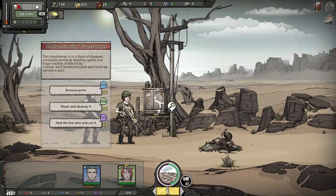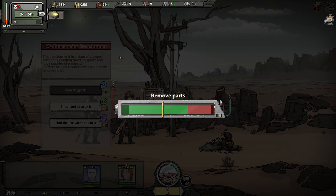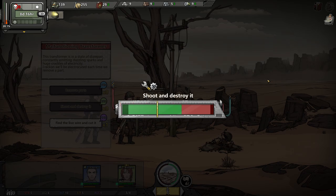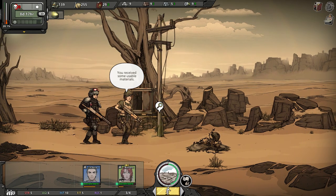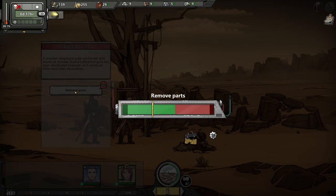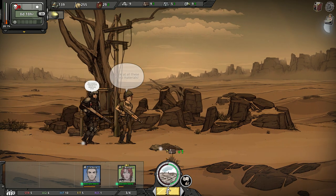This seems like a very dangerous event. I'm not sure I feel confident considering how bad our rolls have been, but — state of disrepair, constantly emitting dazzling sparks and huge crackles of electricity. Try it. We still took damage but we got batteries out of it. So had we done that beforehand, we could have done this without taking any damage. Oh well — I think it was still worth it, we learned a little bit. Remove parts from the telephone pole — assuming you're not going to electrify me. That would be steel... Failed? Come on — perfect! It wasn't steel, it was just wood, but it was enough wood to get us over the amount we needed for the upgrade for the command station.